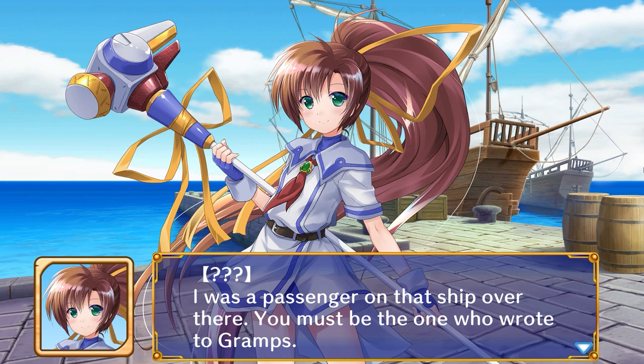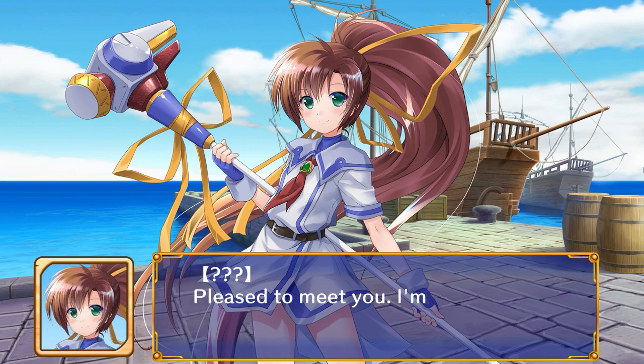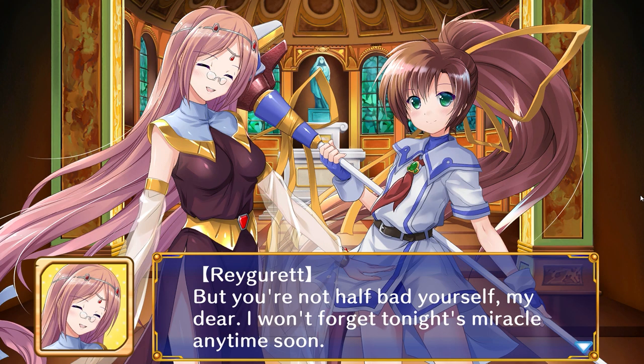As Tristia is close to its last days, the mayor decides to play a final card, calling the genius Prospero Flanka for a town regeneration plan. However, he has grown old and sends his daughter Nanoka instead. Though she is skilled and knows the family's style crafting all too well, the townspeople can't believe a 14-year-old kid would be able to handle such a task. Despite that, Nanoka is determined to make the most of her learning experience.